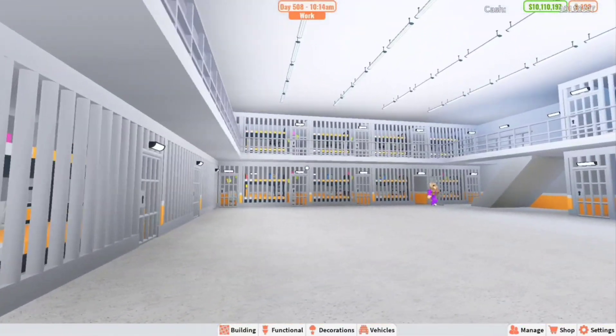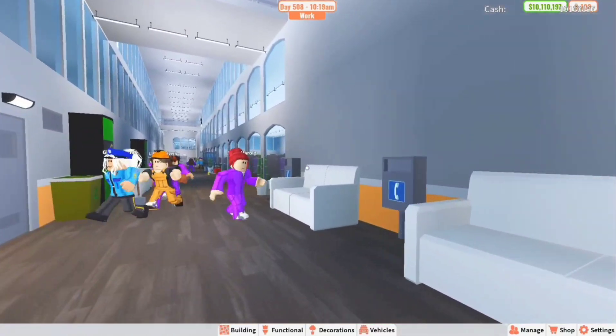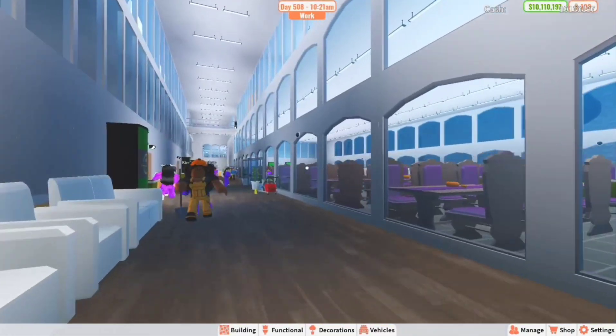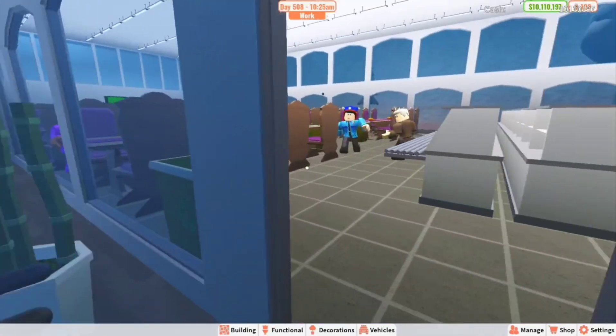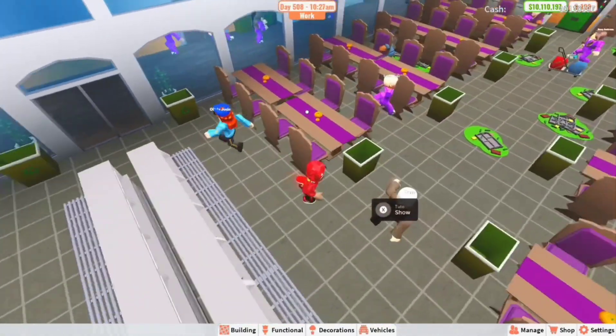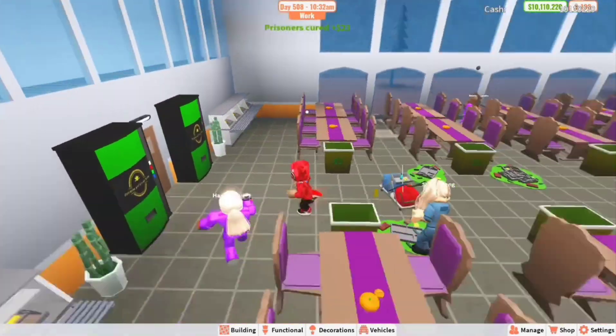Right here in the first cell block — I already covered this in detail in a previous video so I'll skip past that. Then over here is the cafeteria, which is another cool thing about this prison. It is very big and I'm also using the halloween table, so it's pretty unique.